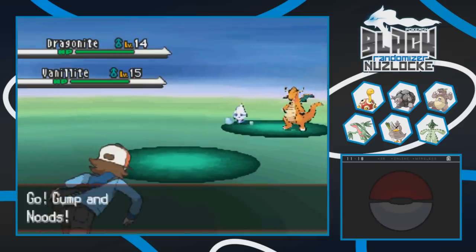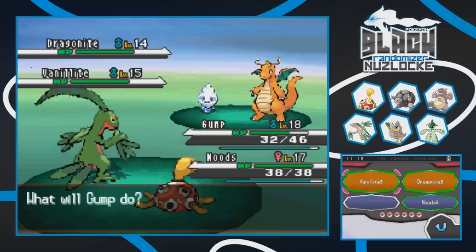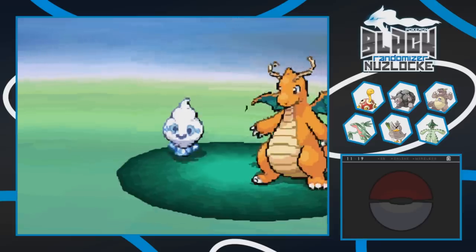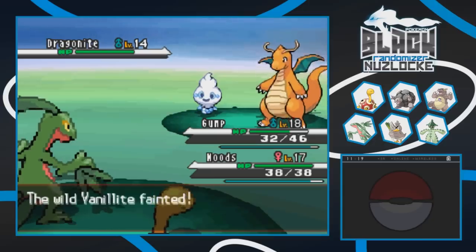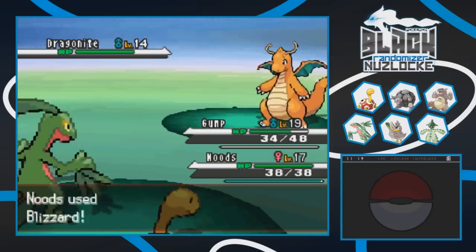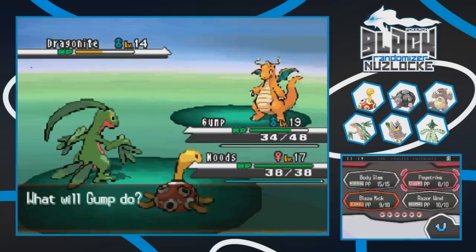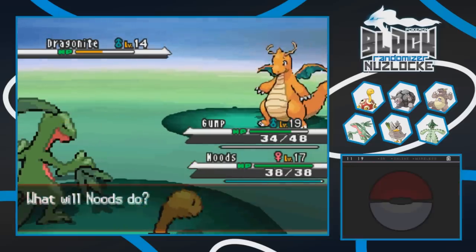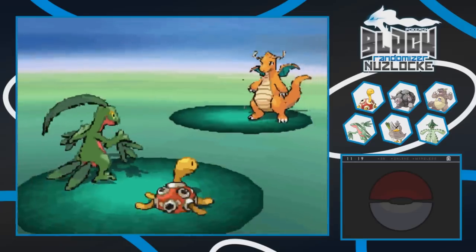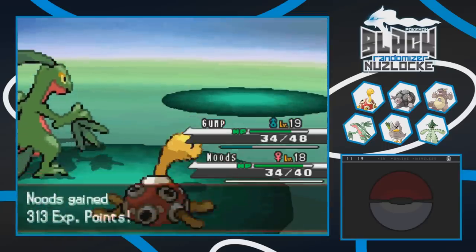Holy shit - a Dragonite and a Vanillite in a double battle! Both Ites coming at me right now. I'm gonna fight these things since we have decent matchups and could use the experience. Nudes goes for Blizzard on both and Blaze Kick should do a lot to Vanillite. Why couldn't the Dragonite have been my first encounter? Gump grows to 19 off that. The Blizzard does over half to the Dragonite. A Psystrike and Aurora Beam combo finishes it. Some solid experience - we will take it.